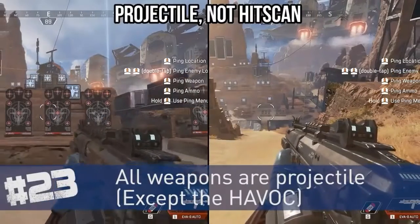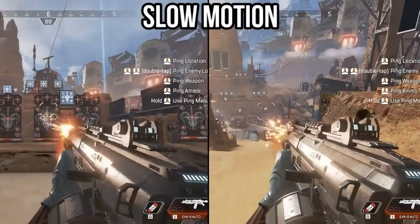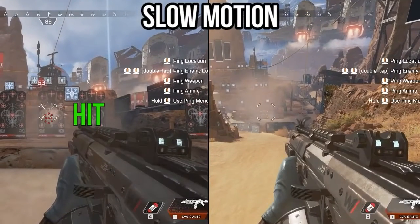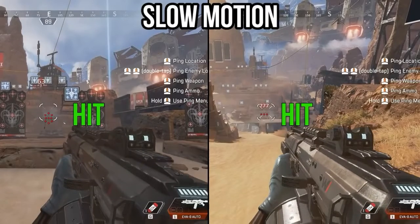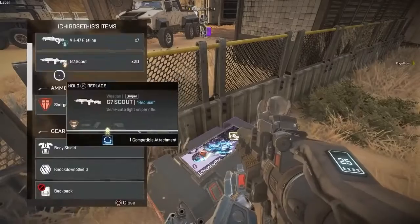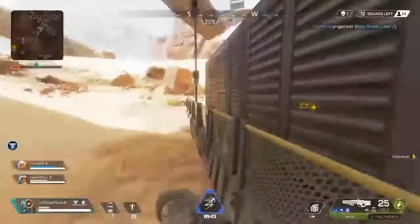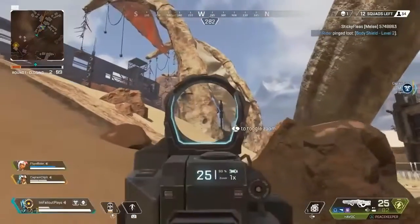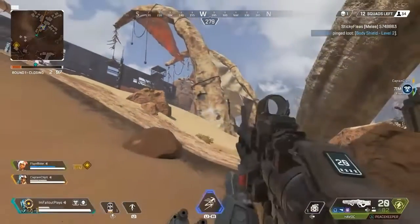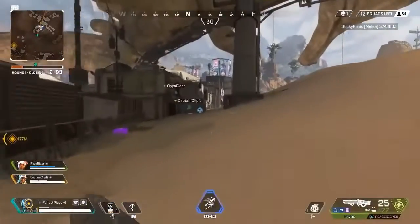Every weapon in Apex is projectile-based, even though it may not seem like it. Bullet travel time is more noticeable at longer ranges — the further away you are, the more you'll have to lead enemies to land shots. The only exception is the Havoc Rifle in its select single-fire mode, which is confirmed as the only hitscan weapon in the game, offering instant bullet travel time.